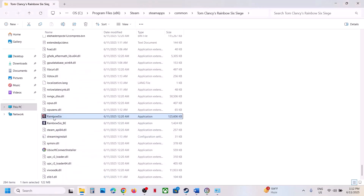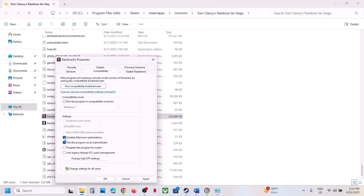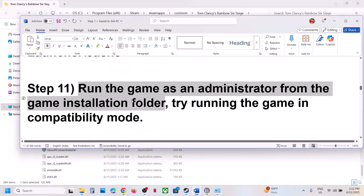You can also try selecting Windows 7 compatibility mode, hit Apply, click OK, and launch the game. Additionally, try enabling Disable Full Screen Optimization, hit Apply, click OK, and check. If still not working after trying all these options, uncheck all these boxes, hit Apply, click OK, and follow the next step.